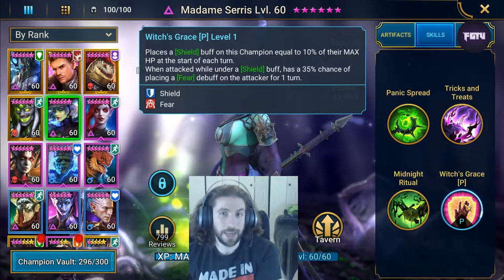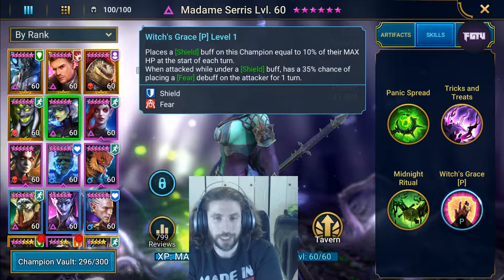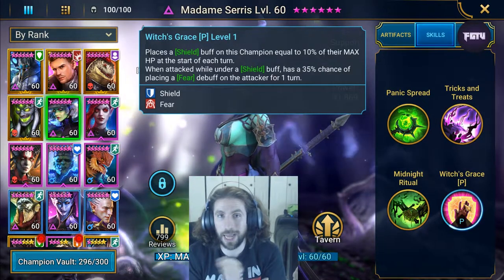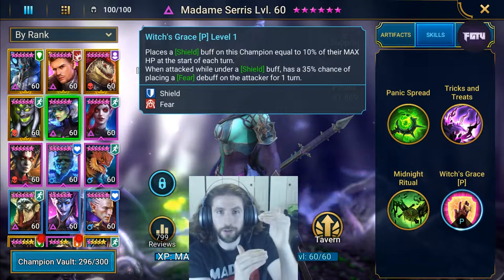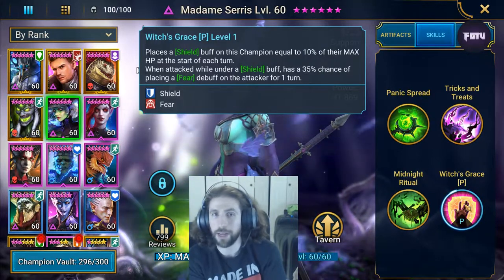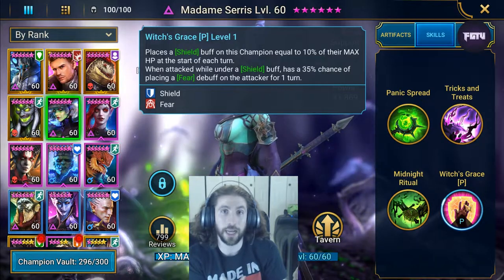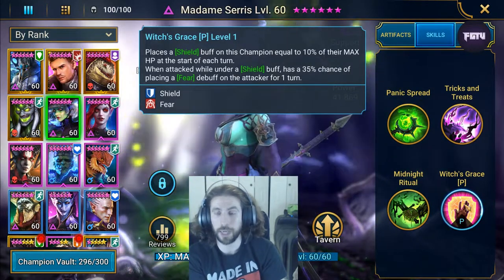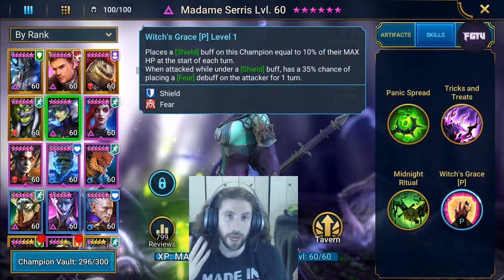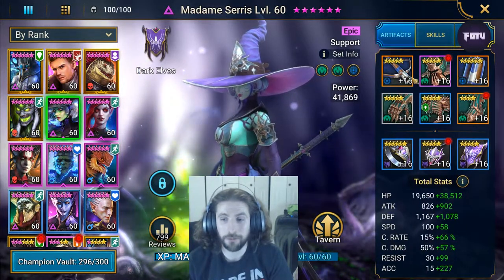The reason I went with the Immortal set is because she's getting a 10 percent shield of her max HP every turn, and she's getting 6 percent health from the Immortal set - it's almost like she's getting 16 percent health each turn. While the shield helps when she gets attacked, we give her 6 percent more health, and eventually her health starts going up if the enemy doesn't do enough damage. She has so much good sustain specifically because of this combination of Immortal with the shield.